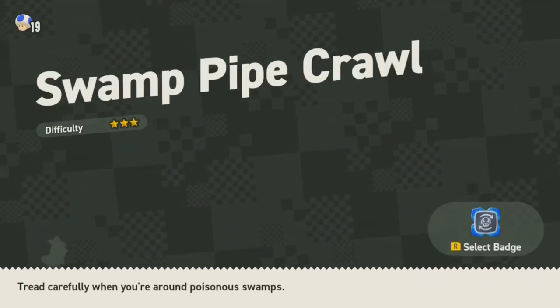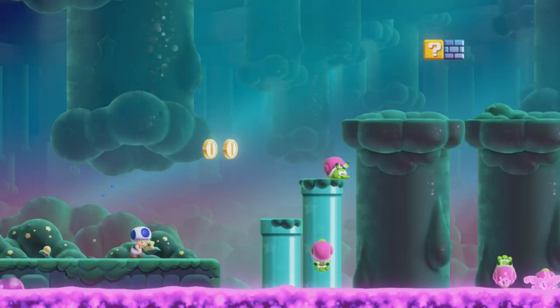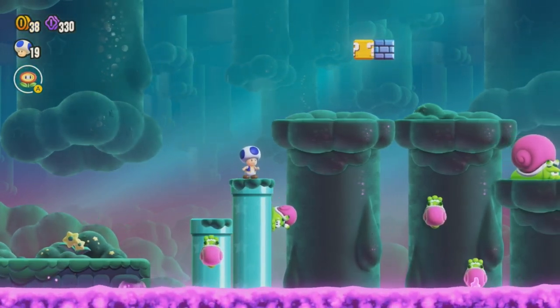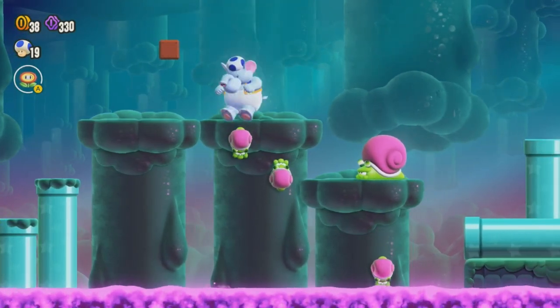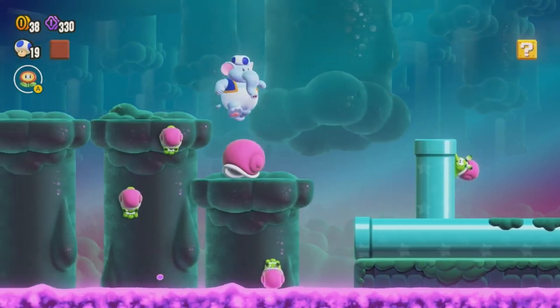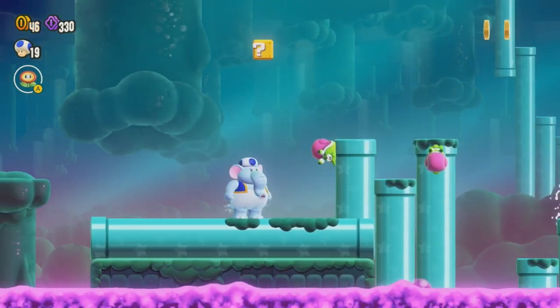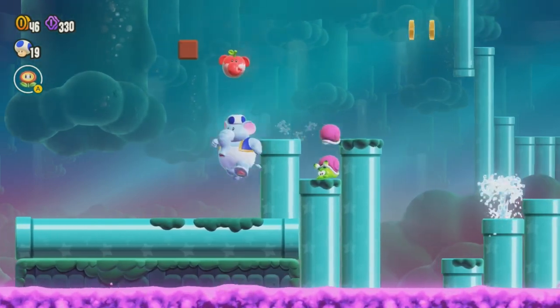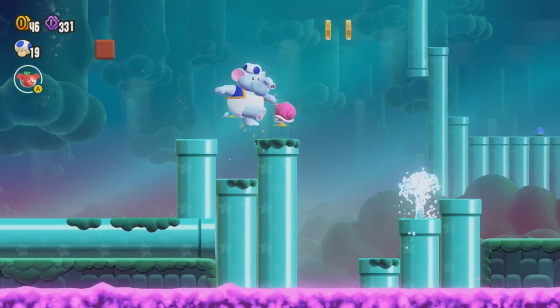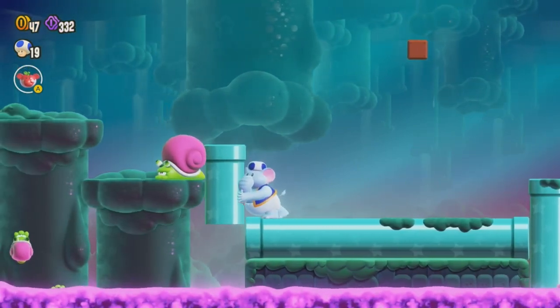Swamp Pipe Crawl — here we go. We can also change badge on this screen, which is good if we need to quickly do that before we start a level or when we respawn. This is a lot of snails — also they're going up and down on the background wall which is cool. I think if we knock this shell that way we can push the pipe around, which is really cool.